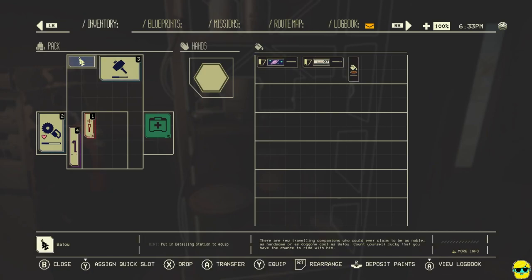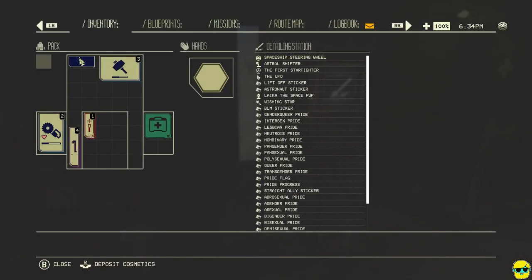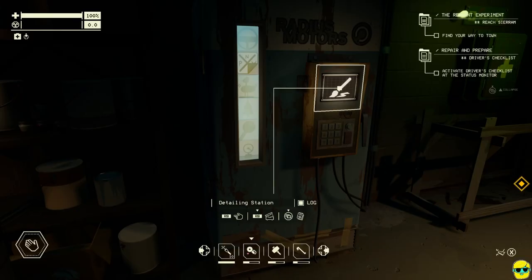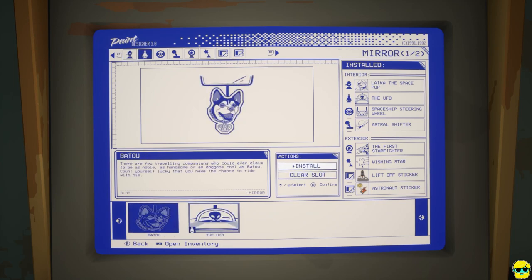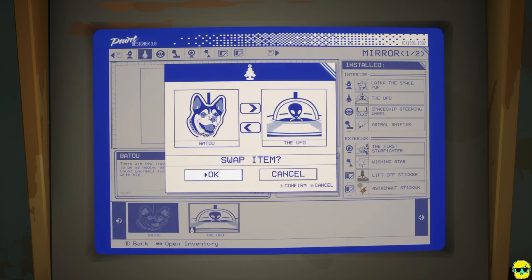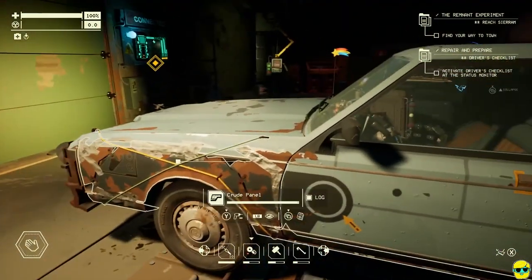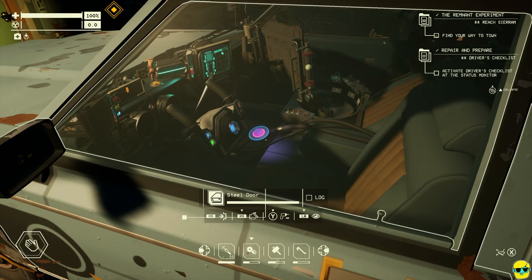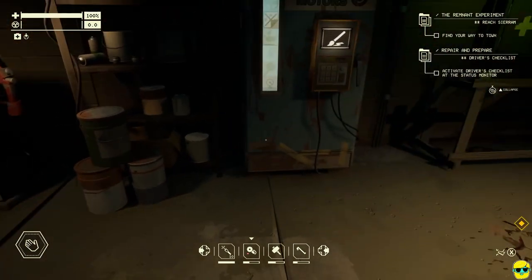This thing — put in detailing station to equip. You have to go to your inventory and then say transfer. And then now I can go here. Instead of this, I could have the cool dog. Now let's look at my car — oh my goodness, yes, it has been tricked out. Look at that steering wheel, look at the decorations I have. That is hysterical.